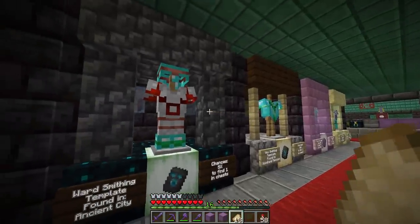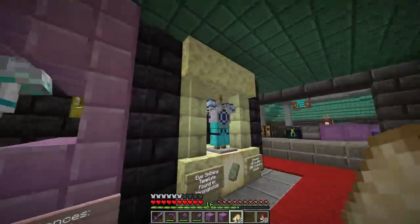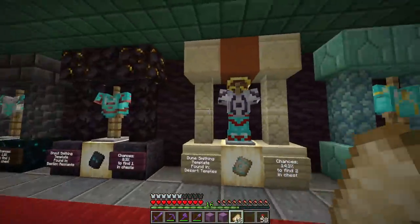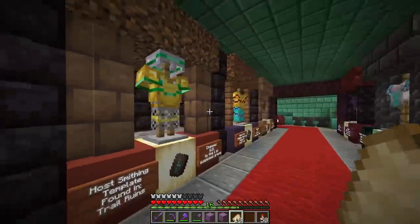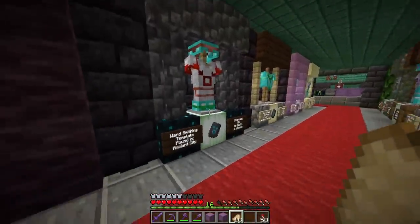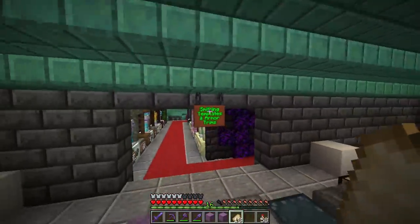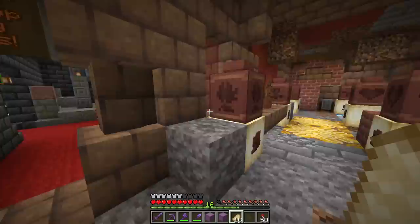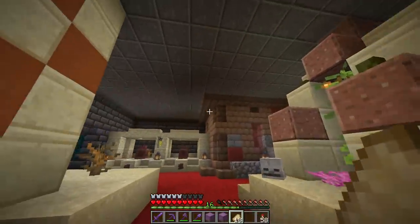Ladies and gentlemen, as of now we have at least one armor piece on every single one of these smithing template sections, and more will be coming soon. It's made a massive difference and improved this area tremendously in terms of aesthetics. I really like this dune leather cap with the gold trim — that looks really sharp. We'll be filling these out over time with different armor pieces as soon as we get more diamonds and can copy more templates. Guys, we have gotten a ton done today — not only this smithing template section, but also the ancient pottery and pottery sherds section, which looks fantastic. I hope you guys have enjoyed. Until next time, thank you so much for watching. This has been Cub. Goodbye.